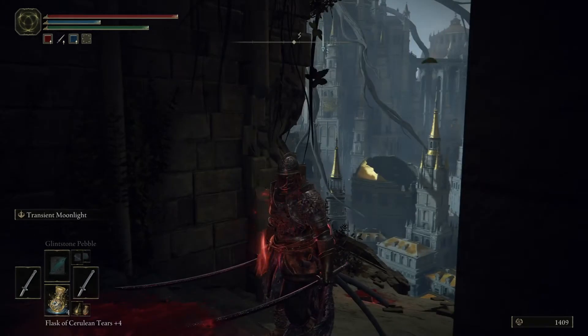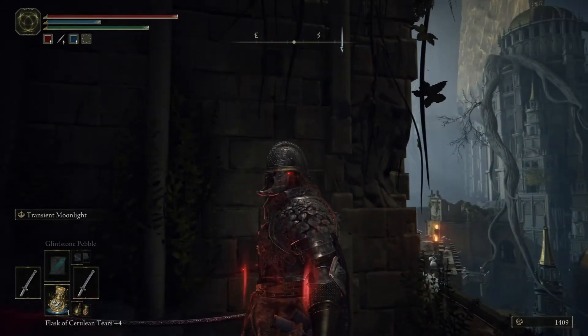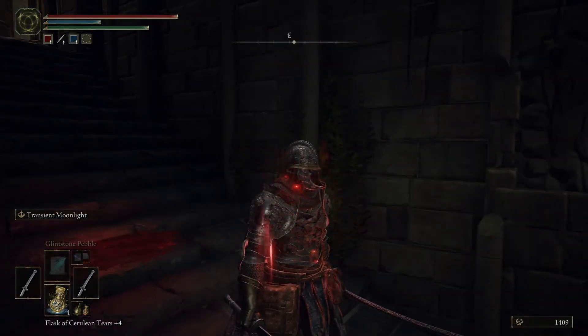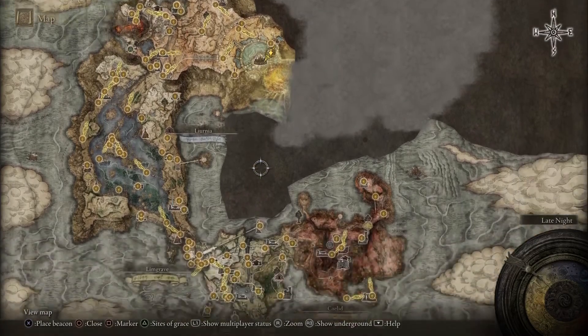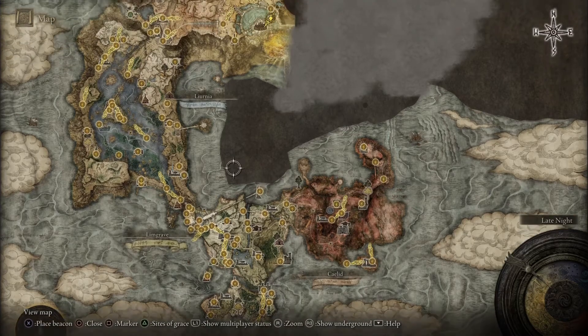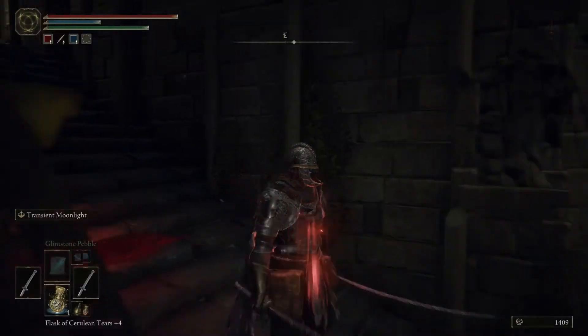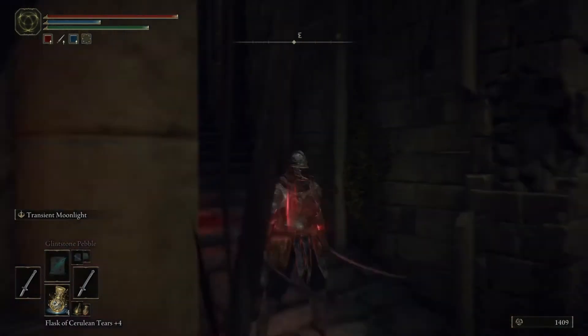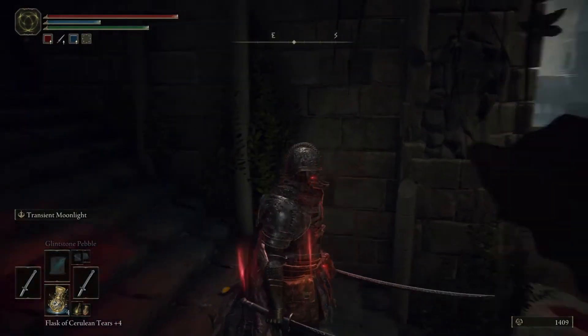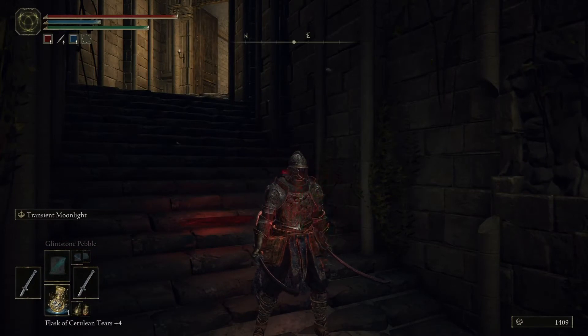This is my Twin Moonveil build and it is pretty dang good. These Moonveils are strong. I got the Moonveils from the Gale Tunnel — you go through there and defeat the boss, it's a magma dragon. It's not easy. But I got one there and I also got one dropped by my buddy Vinny. Shout out to Vinny. That's really the only way you can get two of them — you need a buddy to drop you one.